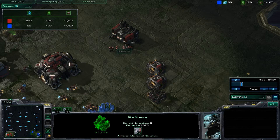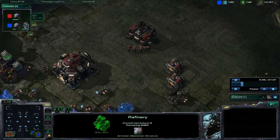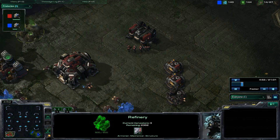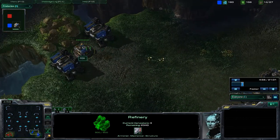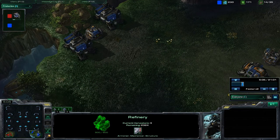We'll go back over to him - he has four Marines. Go back into this production tab. He's building another Supply Depot, same for me. In the beginning it's kind of slow, so I'm just going to speed it up a tiny little bit.